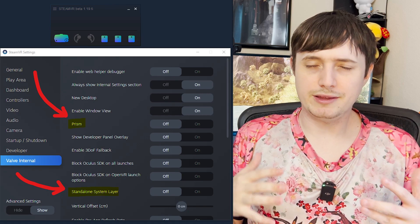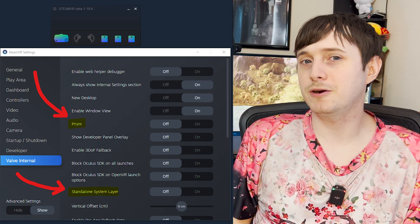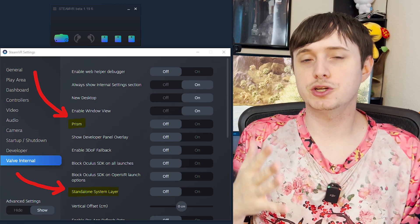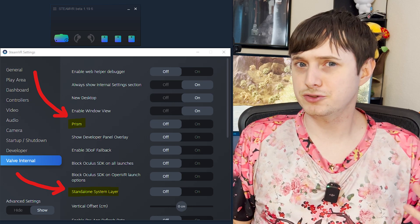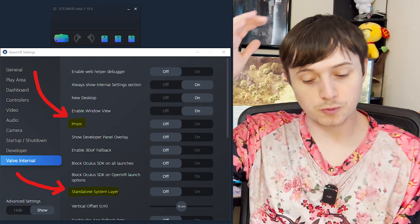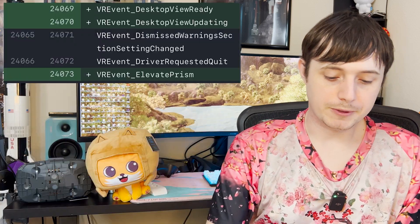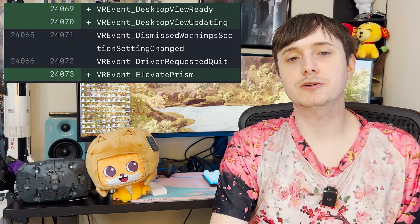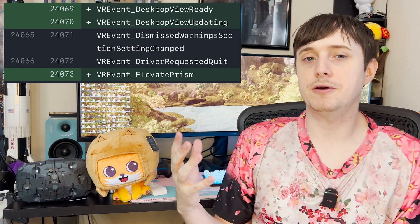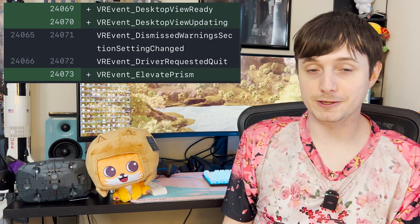There were also a couple of things in the back end on the data mining side. I've talked a lot about this Prism process — basically a whole new layer for SteamVR they've been working on for a while. It first appeared when the Deckard strings first came out, so it's clearly a brand new system related to either future hardware or maybe SteamVR 2.0. They're allowing SteamVR to basically elevate that process to what it needs to be — just a lot of polishing for the Prism process for whenever it goes live to everyone.